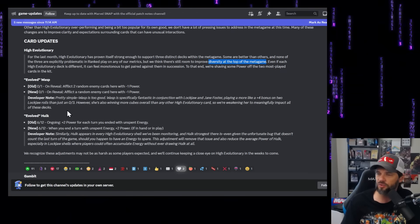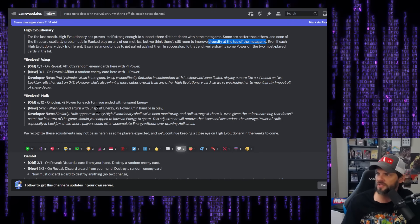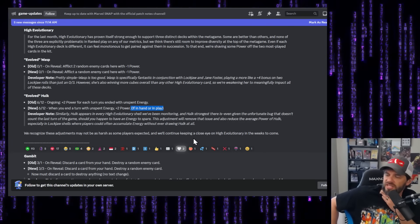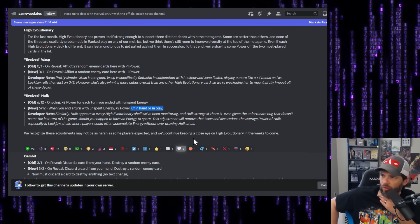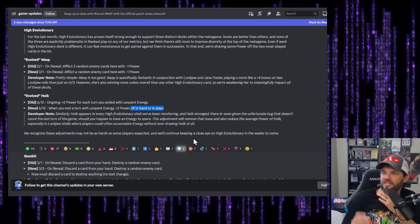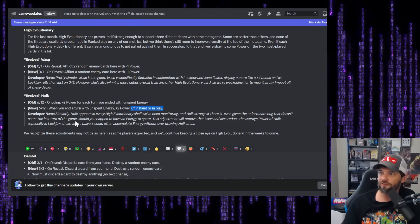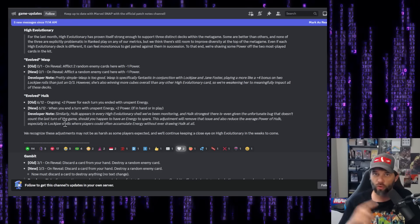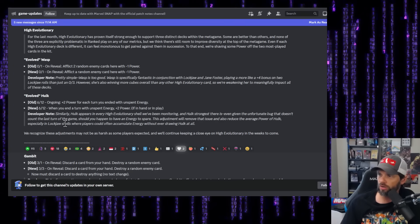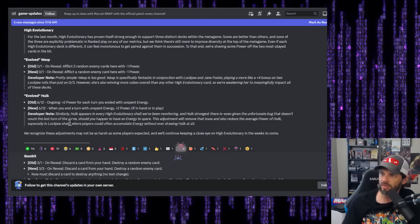The Wasp change makes sense. Now for Hulk — Hulk went from 'plus two power when you end a turn with unspent energy' to 'plus two power if in hand or in play.' So they kept the plus two, but you only get it if you've played it on the field or it's in your hand. It's no longer an ongoing effect, meaning Rogue steals and Enchantress won't bring that down anymore.